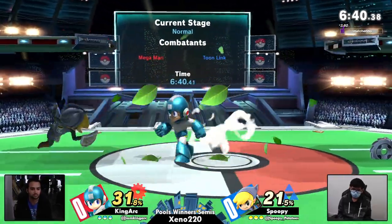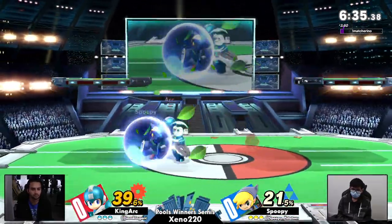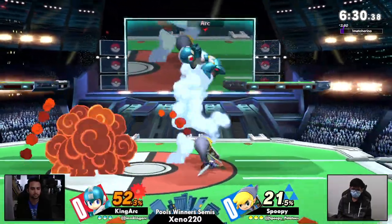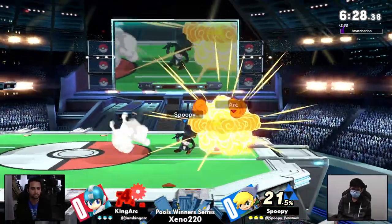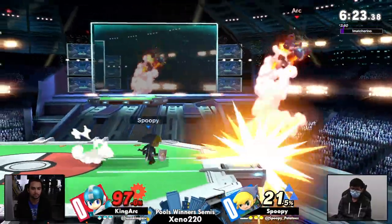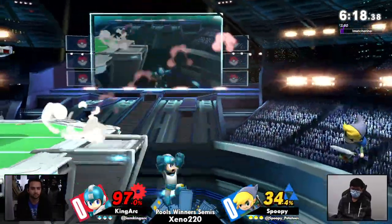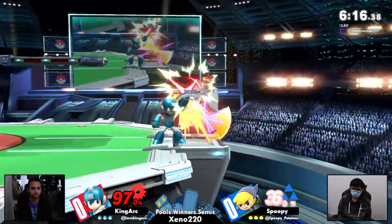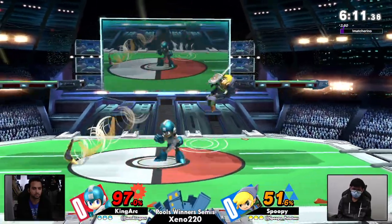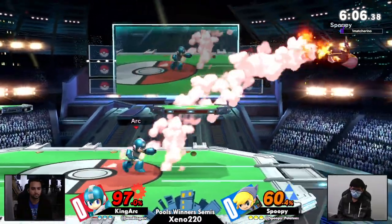Nera actually getting the trip right there. King Arc using Leaf Shield to get himself some space and set up his metal blades. Spoopy is not falling for it. Most players, if you're not too familiar with how Mega Man works, that Leaf Blade comes close to you and you're going to break out a shield. But Spoopy really waited it out, and King Arc had to fall back. I really like what Spoopy did there — when he got the Crash Bomber stuck to him, he shielded next to ledge so that when King Arc came up and did any option, the Crash Bomber went right back on him.